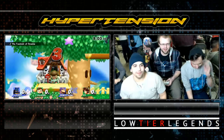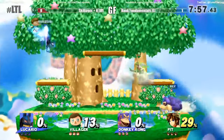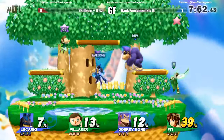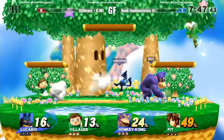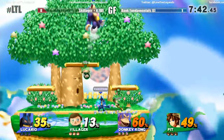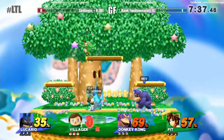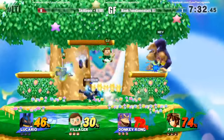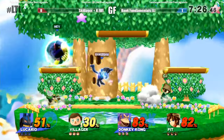Usually for a character like Pit, you rack up damage and your teammate comes in for the kill, but sadly Villager is not a very aggressive character like that. Olimar plays a little like Pit — just chipping damage — because Olimar can chip so much damage by throwing Pikmin out; they stick to the opponent and deal a few percent every second. Maybe they just want to test it out since they're on the winner's side and Blue Team needs the reset.